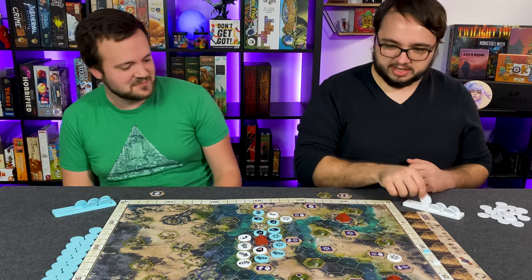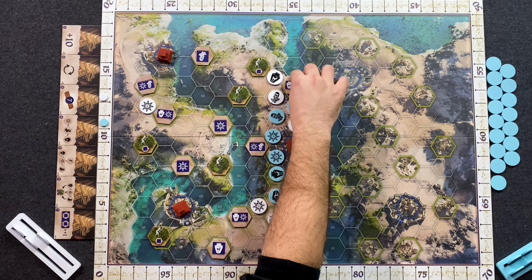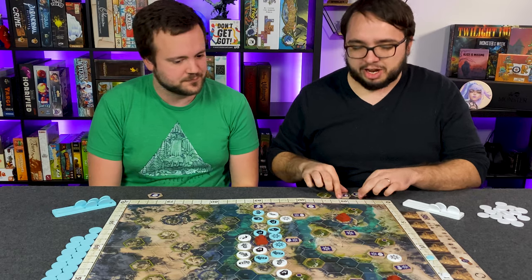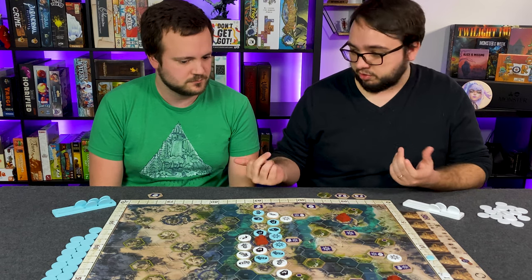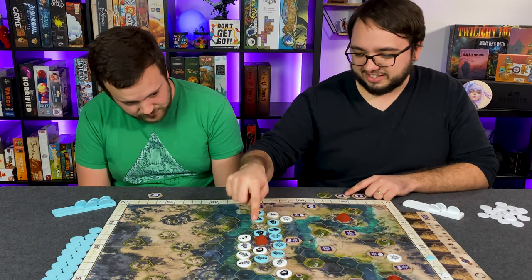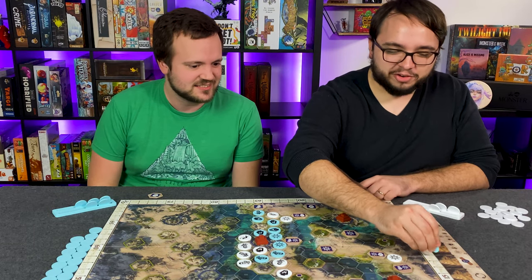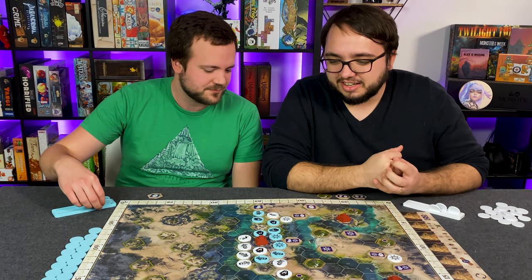Doolin finishes off a city, stopping the bleeding. Scoring is calculated: Doolin gets two points plus twelve for surrounding tiles (total twelve), going up to twenty-six. Max gets one point plus fourteen, going to thirty-five. The explanation of scoring is given: each time a city is scored, you also score points for the cities you hold in hand. Doolin laments that Max keeps forcing him into bad moves.